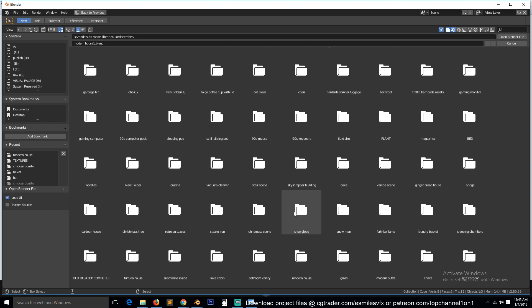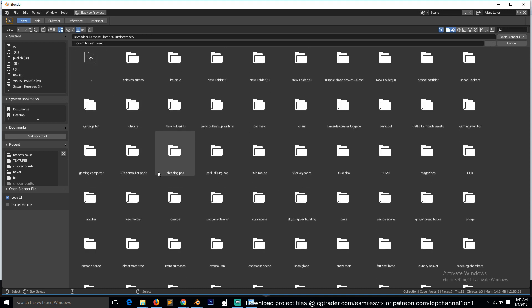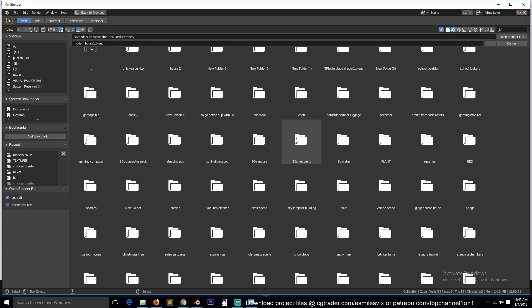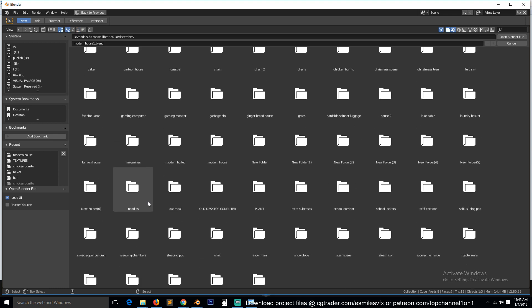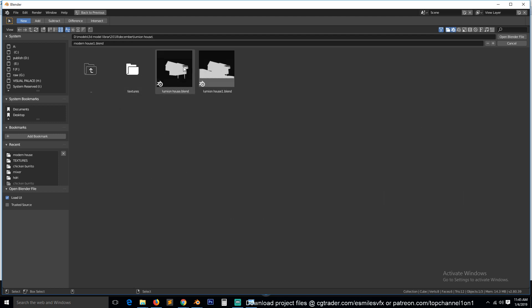If you don't want to get the 3D project files, you can follow the tutorial — every project you see here has a tutorial on my YouTube channel. So you can go and follow along. I'm trying to find the Lumion house... let me change to alphabetical order. Lumion house — this house here.